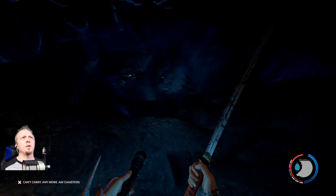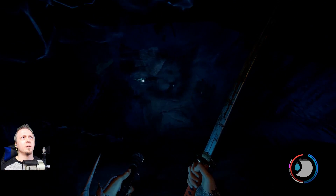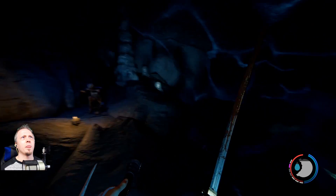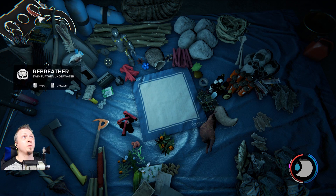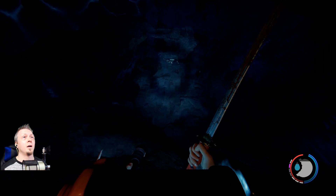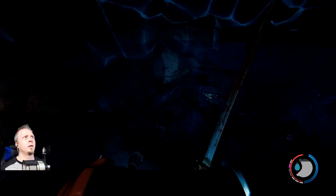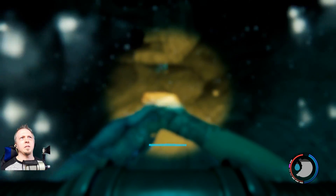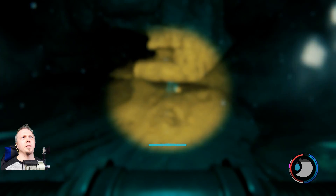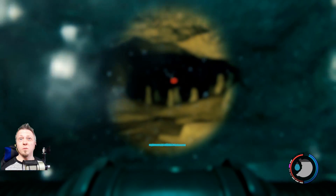And we have the rebreather. So now we have a way to dive — that's helpful. Look here, we've got a water area. This is probably a good time to test out the rebreather. We've got plenty of tanks — we actually have as many as we could possibly carry. Let's go ahead. Does it give me my air level? Not at the moment. I'm good on air, so I don't need to go ahead and fill up.